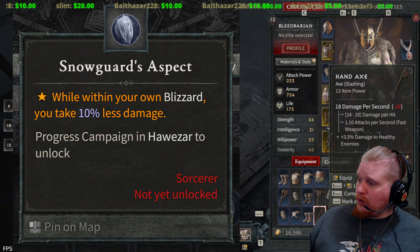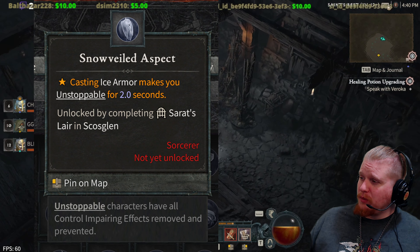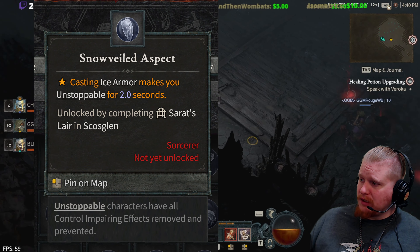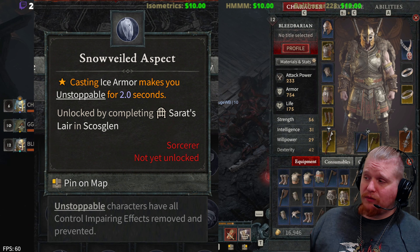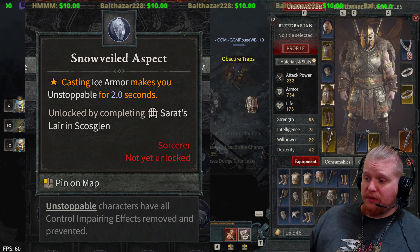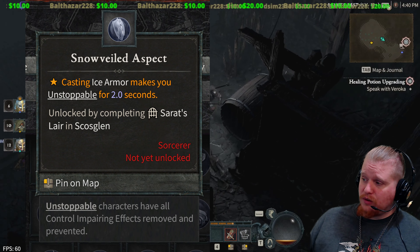Then there is the Snow Veiled Aspect. Casting Ice Armor makes you Unstoppable for 2 seconds. Unstoppable characters have all control-impairing effects removed and prevented, so you are essentially immune to any kind of control-impairing effects. This is good because if you're using Ice Armor there's a good chance you're in danger, and having Unstoppable means you'll be able to get out of that danger.